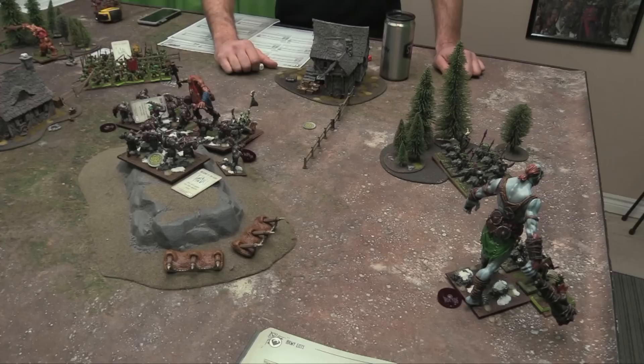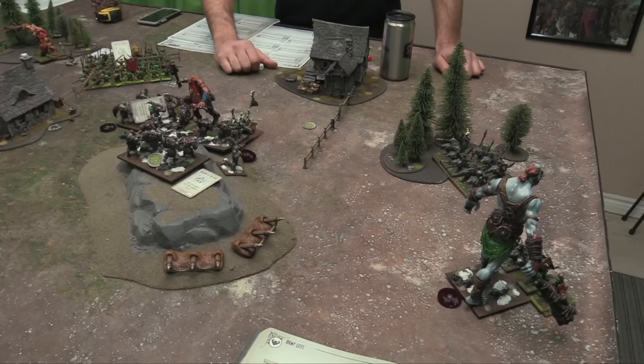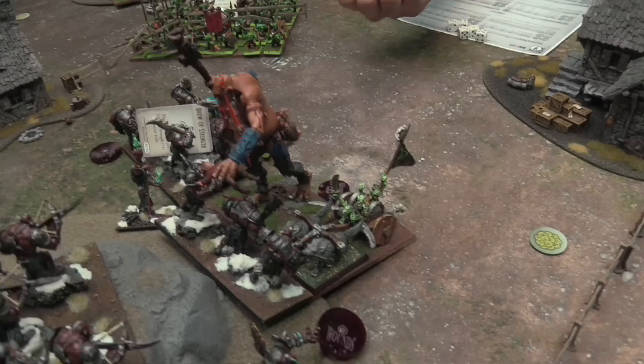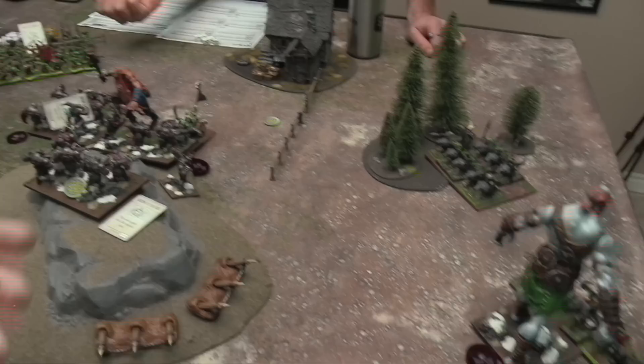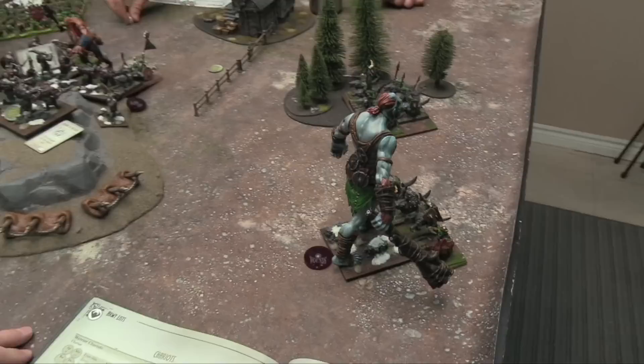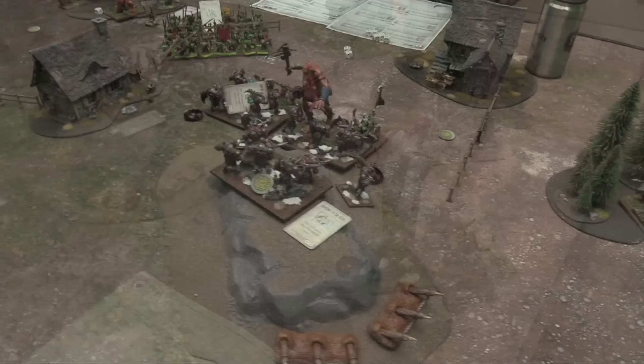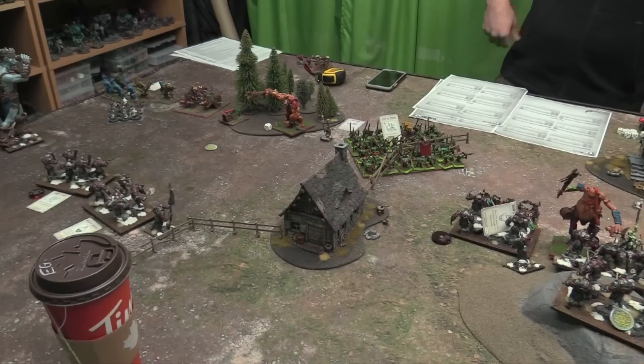Nerve checks now. My ogres took one wound — not enough to do anything. The other unit took three wounds — can't waver. Against the giant, I need boxcars to waver him — and I rolled boxcars! He's wavered. Normally Headstrong would let him roll three-plus to ignore, but my frost giants are Headstrong, not my regular giants. So he's wavered and can't act this turn. End of round two.